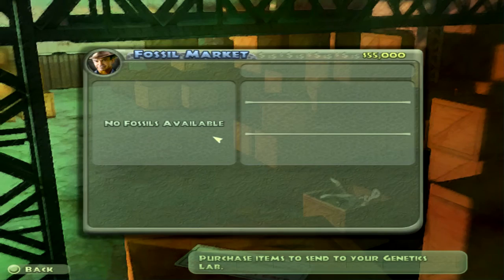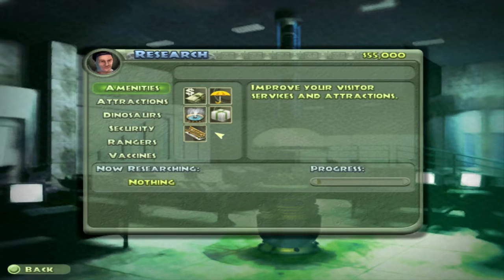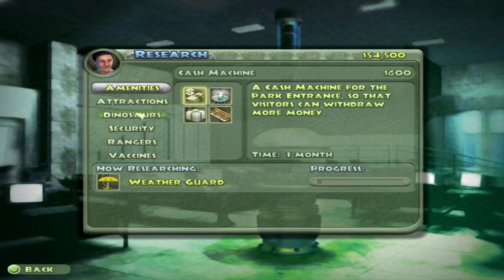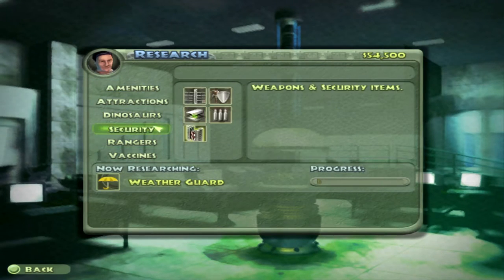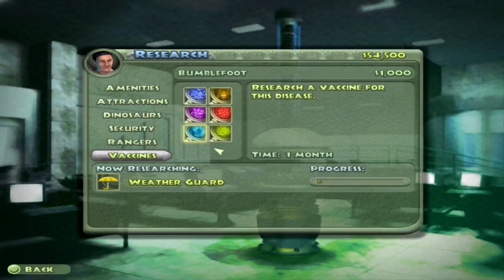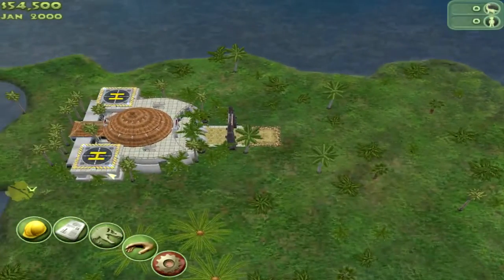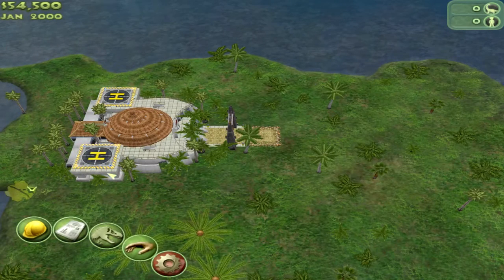I almost forgot — here's the research screen. This is where you do research and get vaccines. When you get a vaccine, look at these little dinosaurs over here in their own separate pen. They also get tick infestations or gastric poisoning — even your Rex gets gastric poisoning and they're not even in a war.